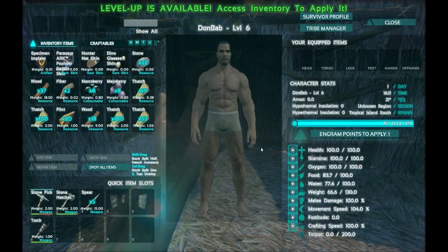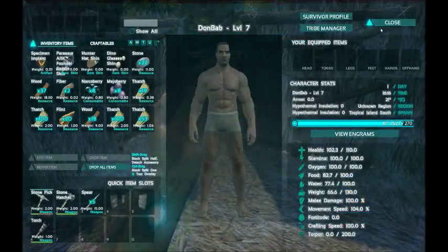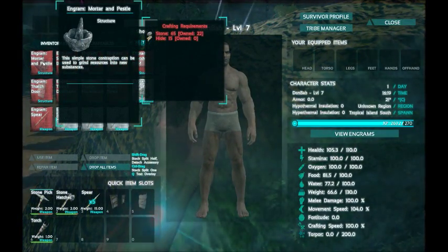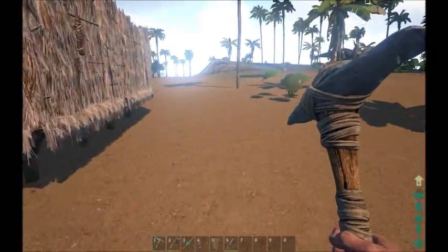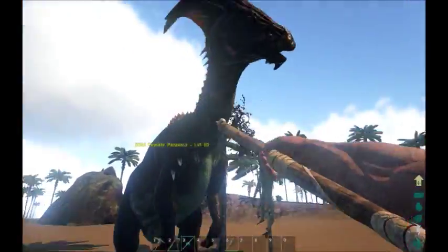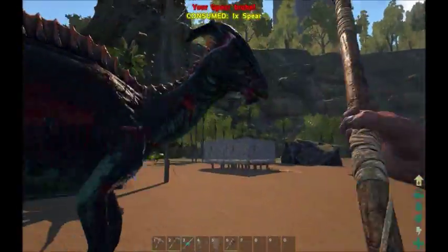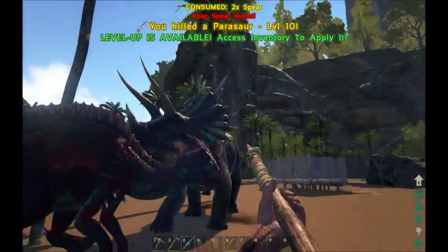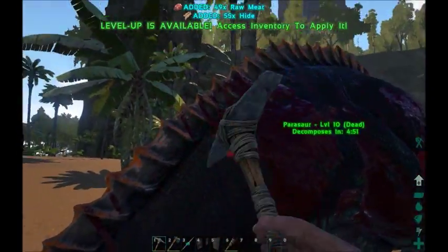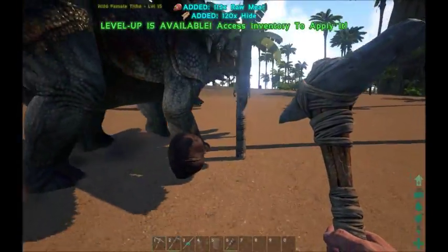So we're level six going to level seven. I want to start bumping up my health. Mortar and pestle and spark powder — that is the next two things I suggest doing. We're going to see what we need for the mortar and pestle — I need 15 hides, which means I need to kill some stuff. Let me go see if this Parasaur is actually stuck on the tree. They get stuck every once in a while — they'll spawn and kind of clip into the tree, so you can kind of use that to your advantage.